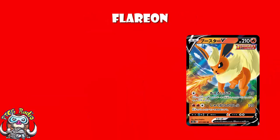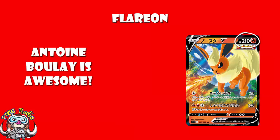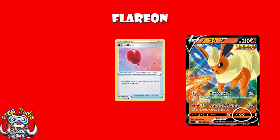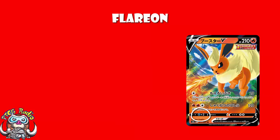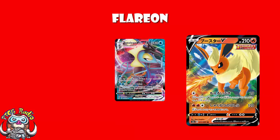Starting off with Flareon then, we've got 210 HP. Our translations come from the lovely Antoine Boulay, but I'm assuming by now you probably guessed that. 210 HP is fine, it's about right. We've got a retreat cost of 2, which does mean you get free retreat with Air Balloon, which isn't too bad. And we've got a weakness to Water, which might not be great. Inteleon's been doing a lot better recently.